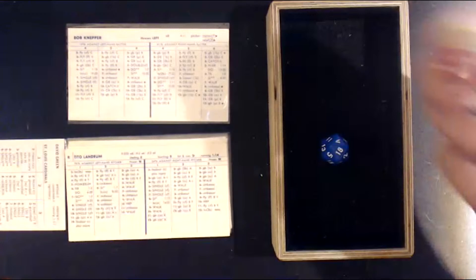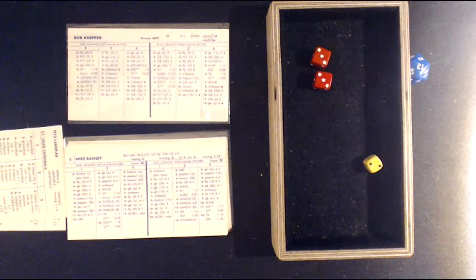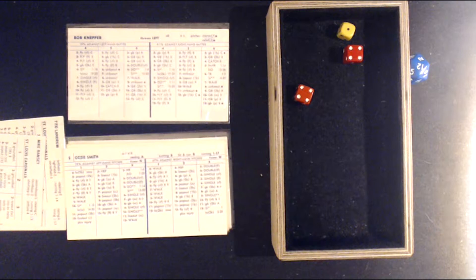Tito Landrum — a 4-9, fly ball center field, Cruz gets it in. Mike Ramsey switch hitter — a 2-6, ball four. Ozzie Smith — a 1-8, ball four. Back-to-back walks. The bases are loaded with only one out.